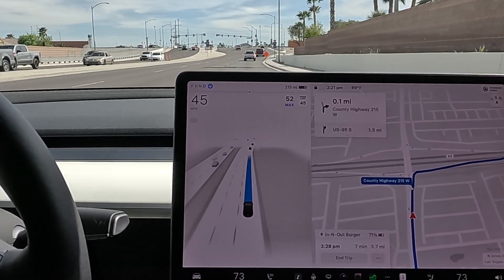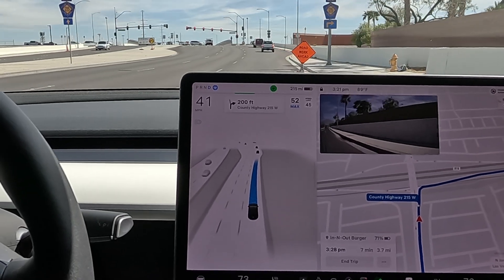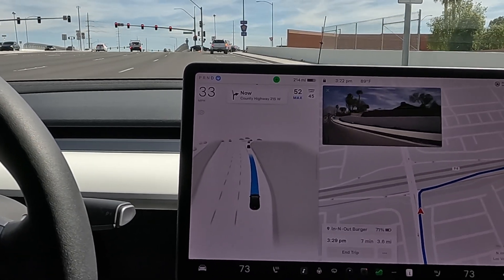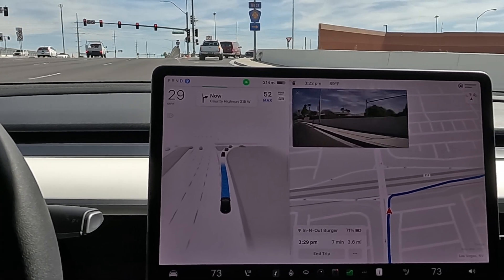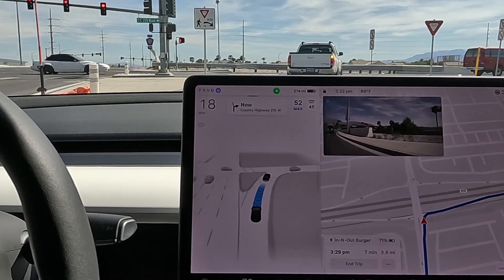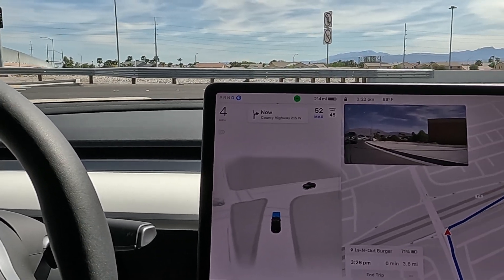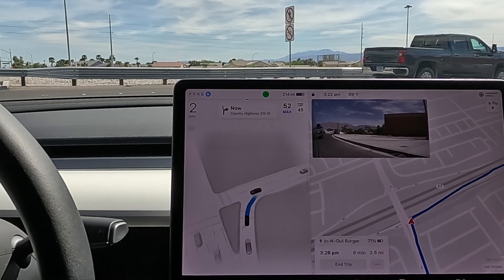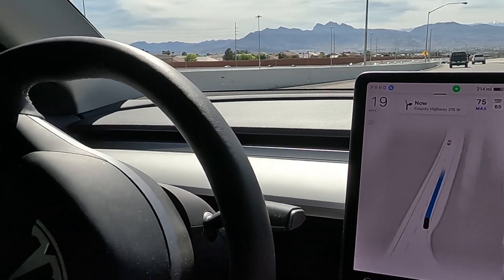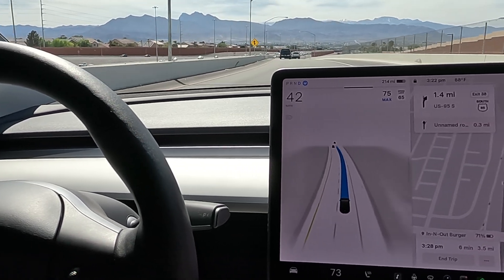Looks like we'll get onto the inside lane and then yield-merge onto the freeway. I have noticed that the merging onto the freeway is much better compared to the days when I was on Navigate on Autopilot. It definitely is reacting to more cars and giving people the right-of-way. One truck on our left and we're clear. I'll let you know if I intervene with any throttle presses or steering wheel inputs — none so far.